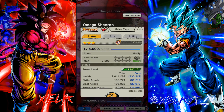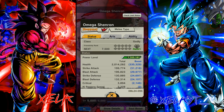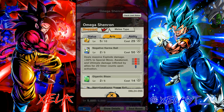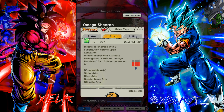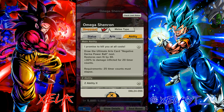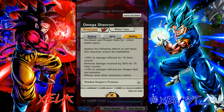I put him up to three stars with my Z power — six-star art — just by the way. Super clean, and honestly not bad stats whatsoever. He's a melee type but he has damn near 200k for blast attacks, which is very good because it buffs up everyone's basic, awakened, ultimate, all those kinds of skills. Then this inflicts all enemies with three substitution counts upon activation, and inflicts the enemy with attribute downgrade plus 20% damage received. You can combo anything into it — that's Gohan's green card except you don't get Ki, which is fine. With this main ability you get Ki and damage. When the battle starts he gets a dragon ball, when he enters the battlefield he gets 30% damage reduced to 20% damage, he gets 10% per dragon ball he possesses, and effects reset when he's switched.